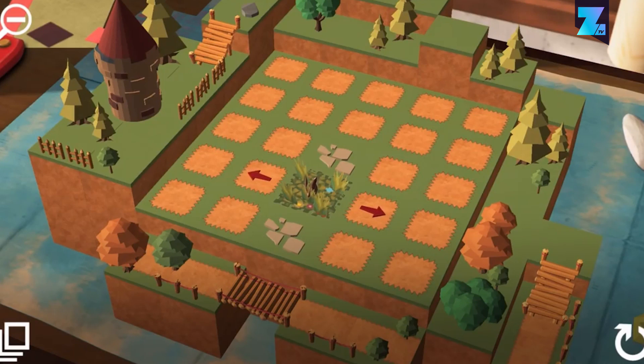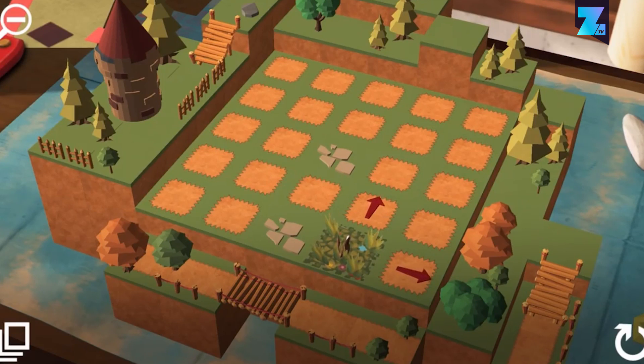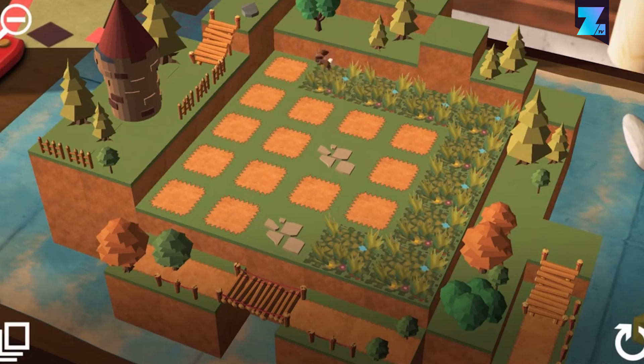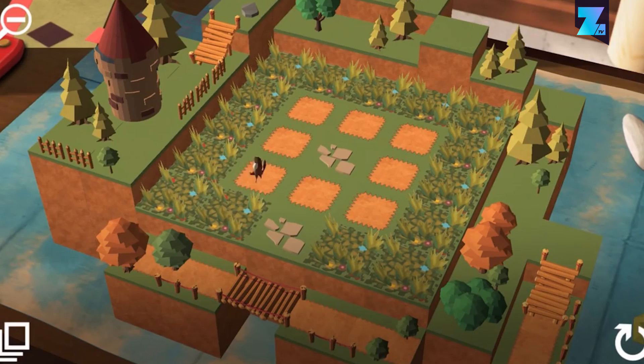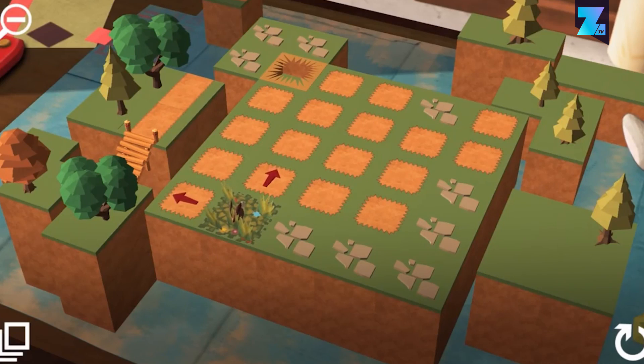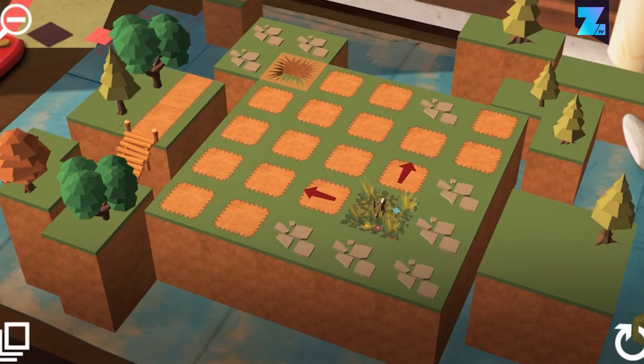Evergrow Paper Forest is the type of game that just looks gorgeous. You need to solve puzzles through the eyes of an imaginative kid and his parents. The story of the young family unfolds through changes in the kids' room. Gameplay itself is rather simple — you need to guide a rabbit to fill every tile on the board with grass.